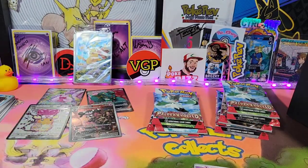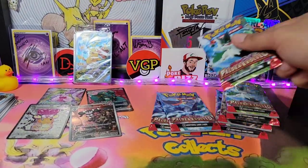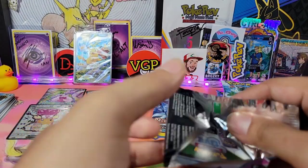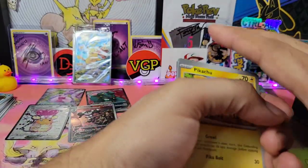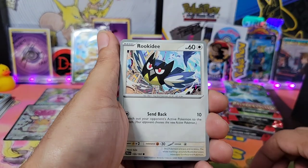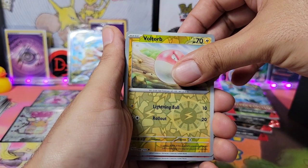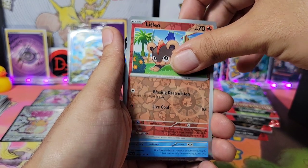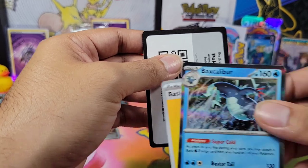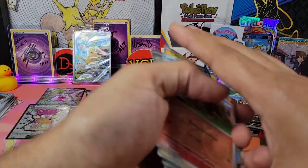Couldn't be happier right now with these couple packs so far. But here we go guys, we are in pack number four. Can we keep the luck going? Cufant, Croagunk, Rellor, Maushold, something something, Voltorb, Litleo, and a Holo Baxcalibur. I can't say Baxcalibur for some reason. Alright, here we go guys, let's get into this next pack.